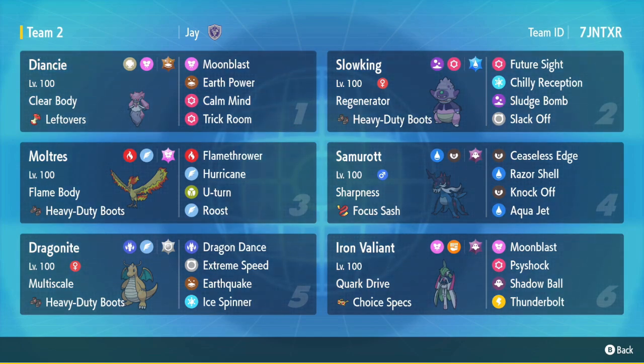We are rocking Calm Mind Trick Room with Earth Power and Moon Blast, because Ground and Fairy is literally perfect coverage — it covers the Steel types that are annoying. We have Leftovers to get some recovery and be as bulky as possible, running max HP with max Special Attack.